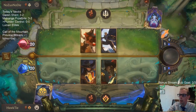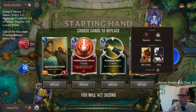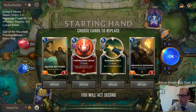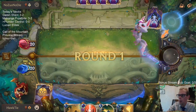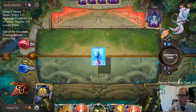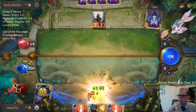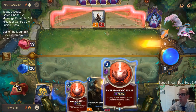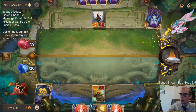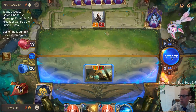This deck can really do a lot of Nexus damage between all the Warning Shots and everything. Let's just keep this hand. I'll go turn one Warning Shot, Jagged Butcher. In order to make room for the Dreadway, I cut the third Thermogenic Beam, so we are only playing two Thermogenic Beams now.